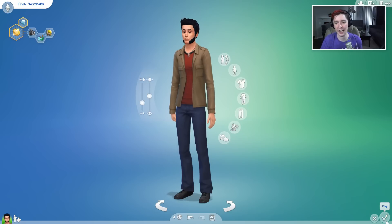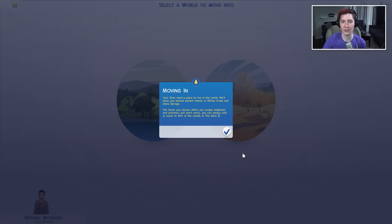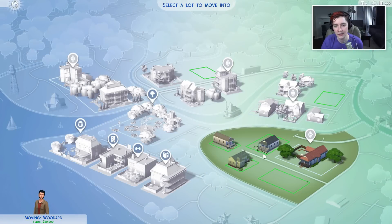Okay, I'm ready too. Play. Woodward. Now we need to choose a home as fast as possible, right? Does the timer start? No, it doesn't start until you move into the house. I'm choosing Willow Creek. I always pick the same house — do you? Yeah. Which house? The cricket cabana?